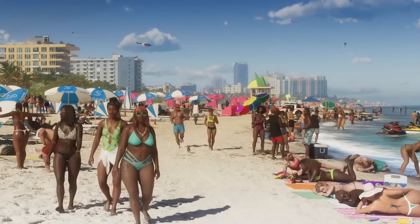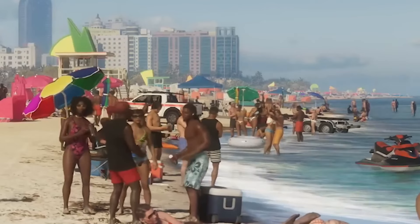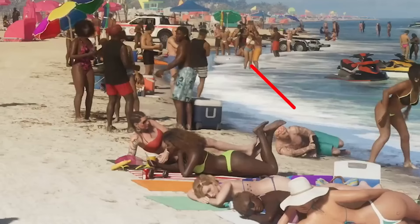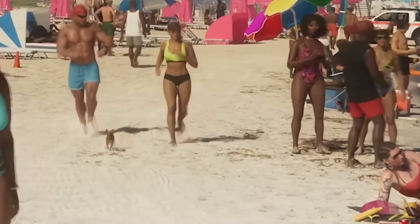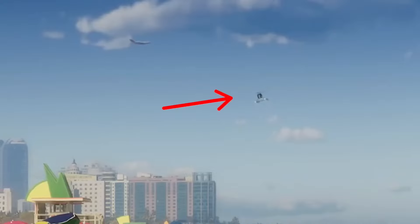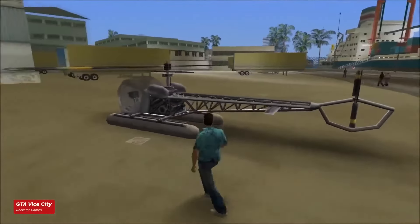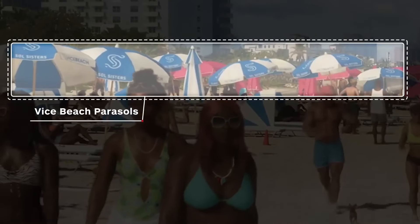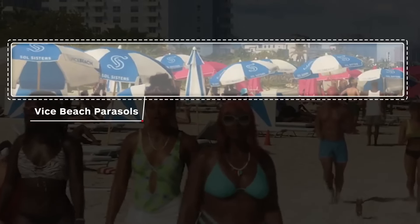On the beach we also see the power of Rockstar's crowd technology, with a huge amount of people and body types — each person doing something unique, from a guy helping someone apply sun cream to a person taking a photograph. It looks like dogs are definitely back in the game. In the sky above we can see a Sea Sparrow flying, referencing back to the original Vice City. This helicopter is outfitted with pontoons for landing on water.